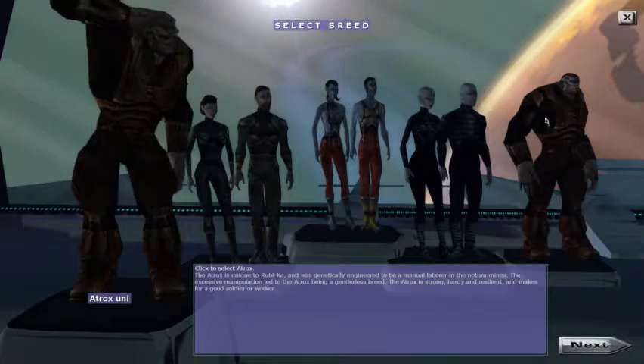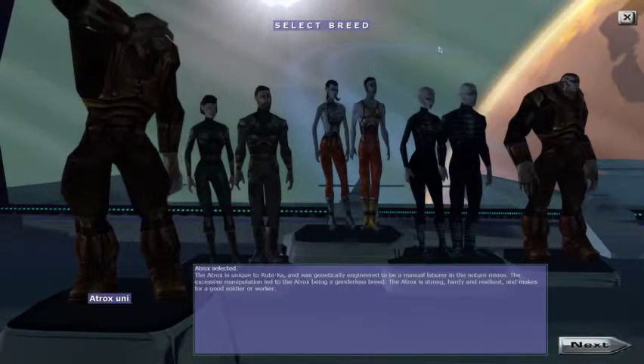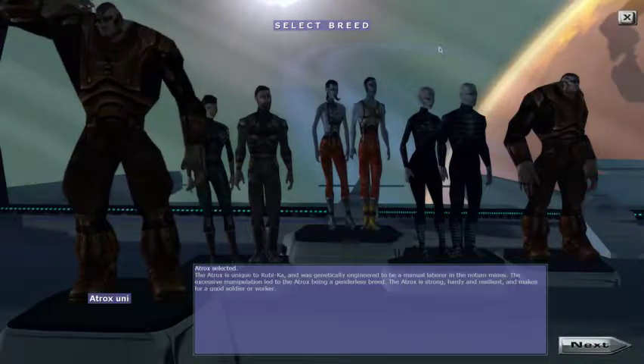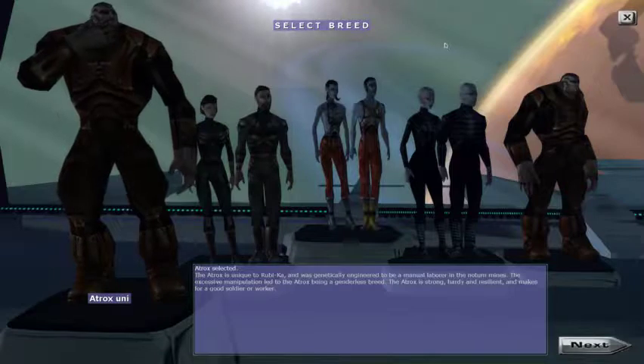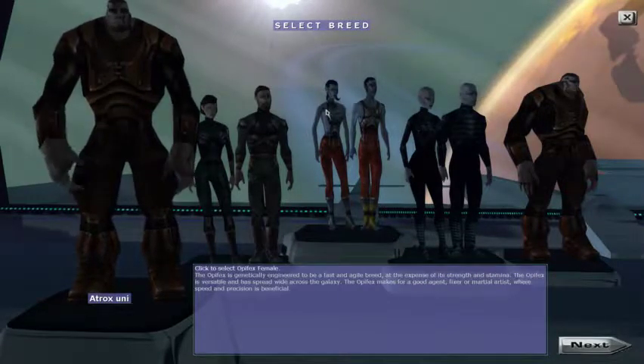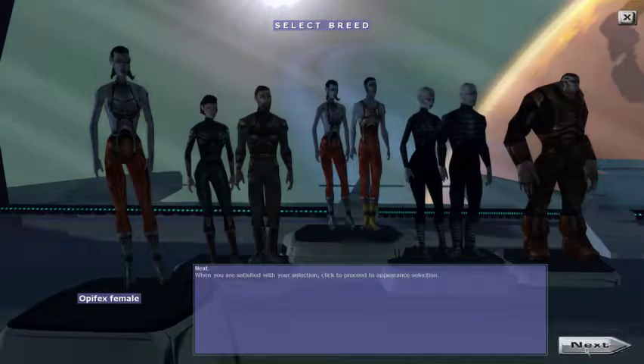Unfortunately, if you're noticing this is very dark, the lighting in character selection is sort of randomly set, so sometimes you get bad lighting — but the game will be much brighter. For our character we're going to go with Opifex. You can make almost anything work; there are interesting builds with all characters. Opifex is a pretty standard choice for an Agent, and I think we can make our character look cool because they have some pretty cool hairstyles.